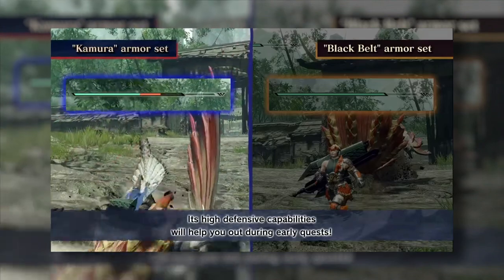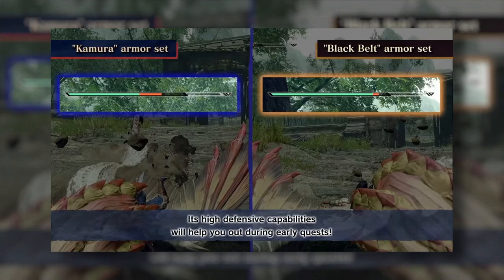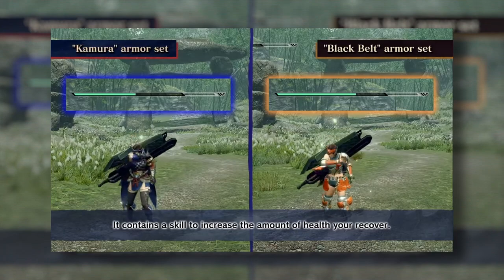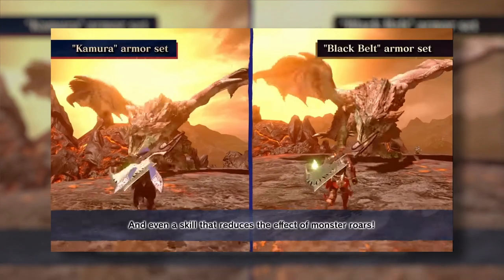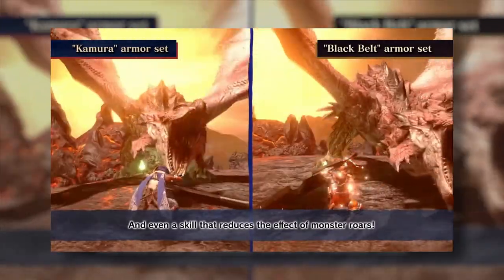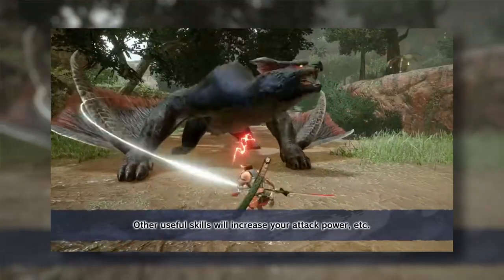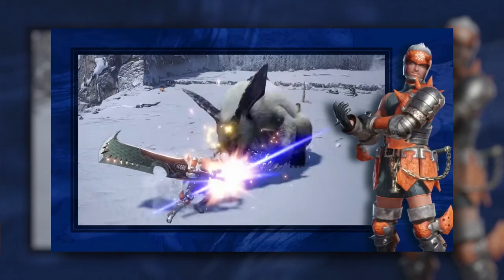They were introduced for two reasons. The Guild Cross was to help players burn through the opening low rank material of the game — useful for returning players, for existing players switching platforms and starting fresh, or to help already Rise-experienced hunters quickly catch up with friends who were already in high rank. The Black Belt armor set was even more powerful, designed to do a similar thing but even more overpowered, designed to rush through even more of the game to get to the opening stages of the end game even quicker.